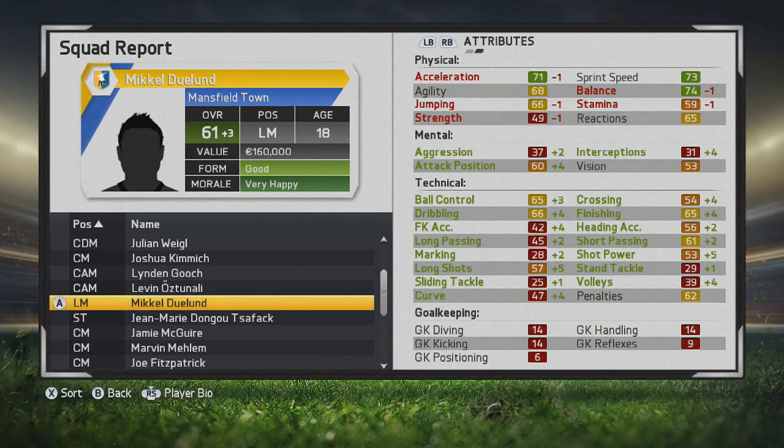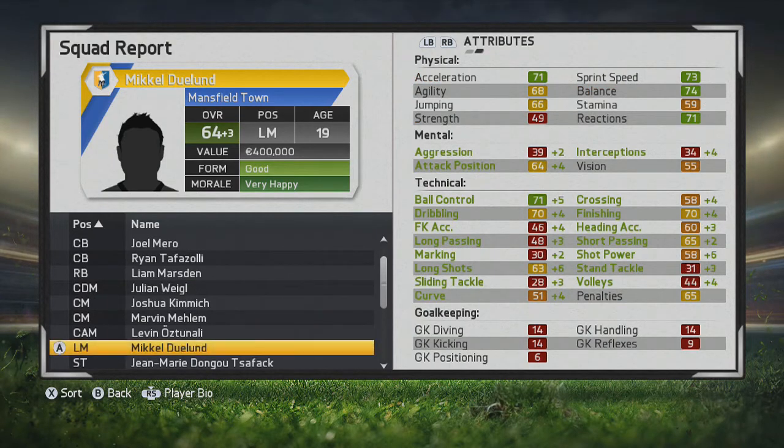The physical stats strangely go down, but either way he's had some great growth so far. He's going to turn into a good striker and could play center mid or left mid, but striker is going to be his forte. He's moved up to 64 overall now — that finishing is looking very good at 70, and ball control and dribbling are pretty nice.